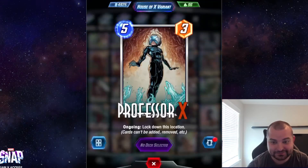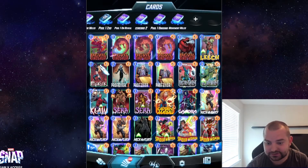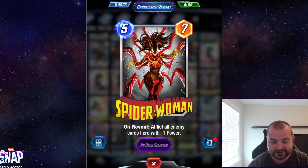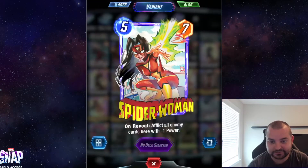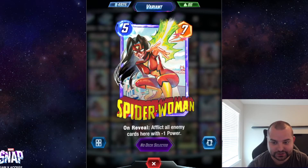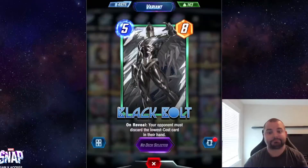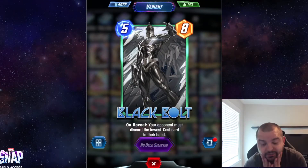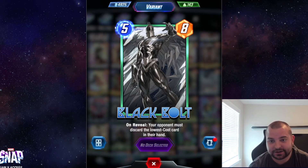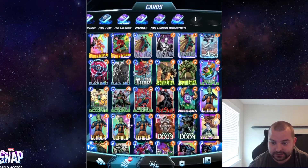This is my favorite Professor X; I just think it looks really cool even though I don't play a ton of Professor X. Until this season, when this Spider-Woman variant came out — I love it. I know a lot of people don't like it, but I like the hand-drawing feel and the little cat in the background. This Black Bolt variant — oh my god, I love this thing so much. This is another card I play in way more decks than I should just because I love this variant.